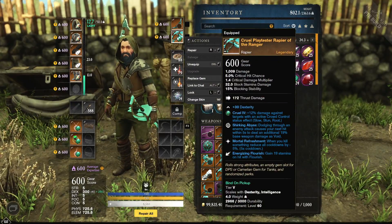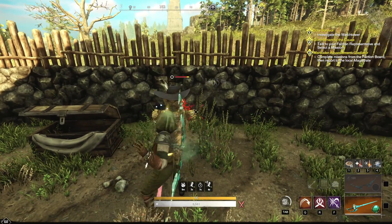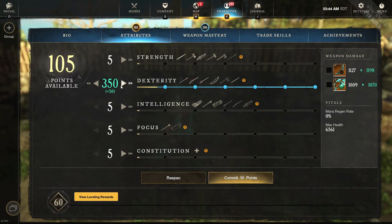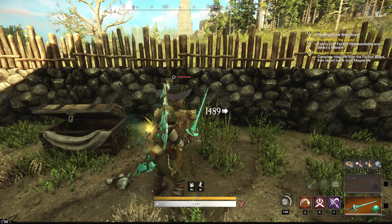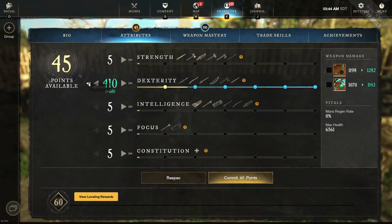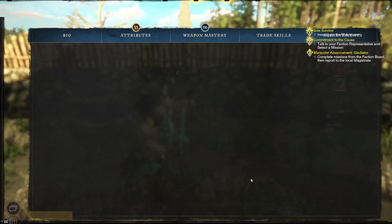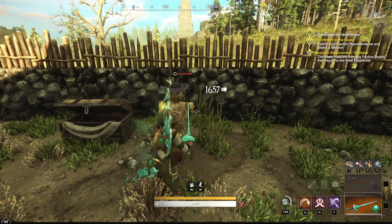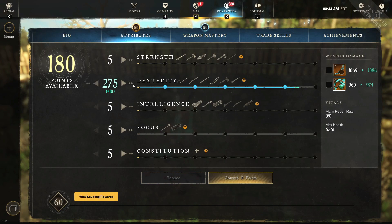Our weapon is nothing special — nothing that's going to affect the test. Baseline at 300 dexterity: 1405. Adding 50 points to 350 dexterity: 1489. Another 50 points to 400: 1573. Finally 50 more to 450: 1657. Now we're going to respec back to 300.